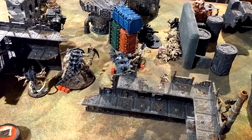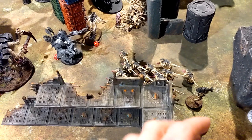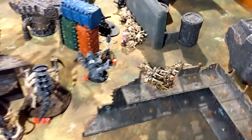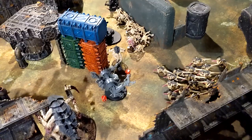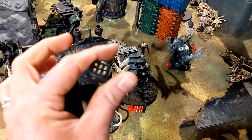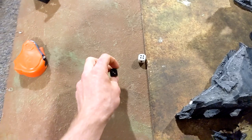Psychic phase - the Neurothrope did his job, taking off two wounds total with Smite and Psychic Scream, dropping the Deff Dread to five. The Broodlord failed his Smite then did four wounds altogether between Psychic Scream and Smite. Had to spend a CP. Swarmlord Smite went off. Time for a Patronic Dice roll from Brian - I need a five or six and that Deff Dread is gone. Patronic Dice power... no. Two more wounds, down to one.